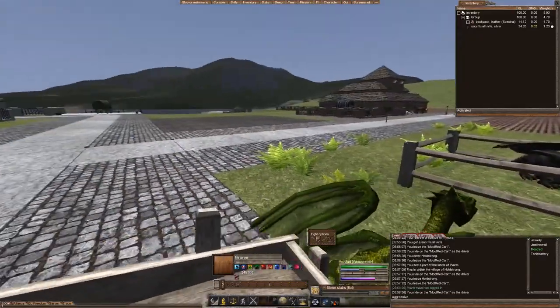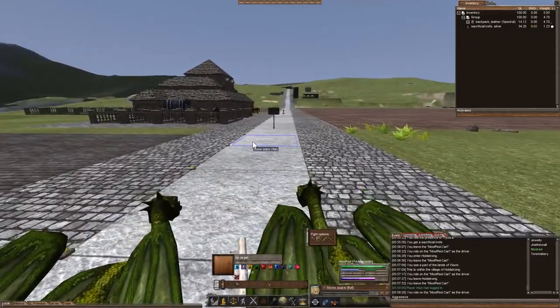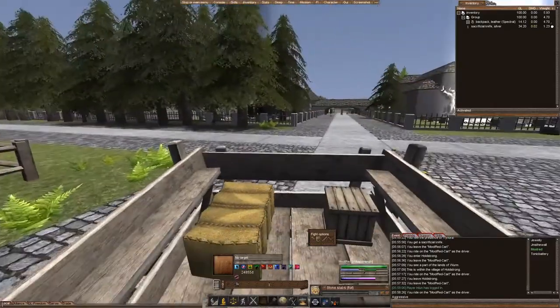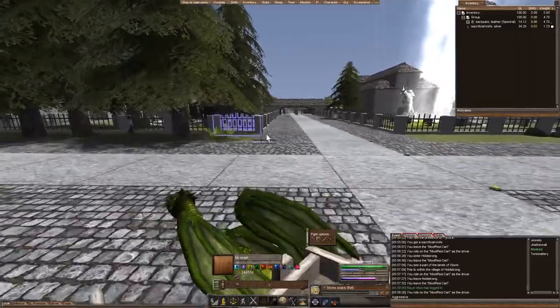This is the new graphics engine for Wurm that was just put out. We can turn on our trees and have a look — they've really done a great job with the starting locations right here.